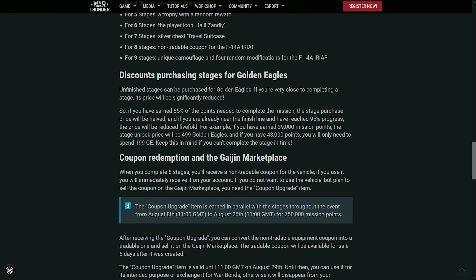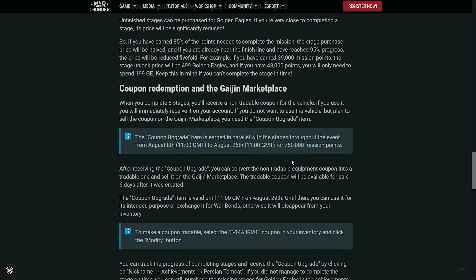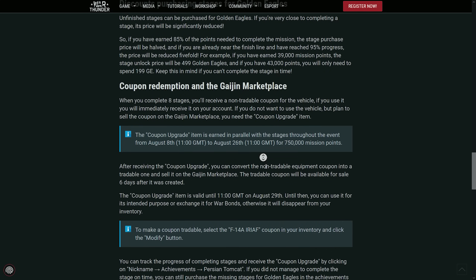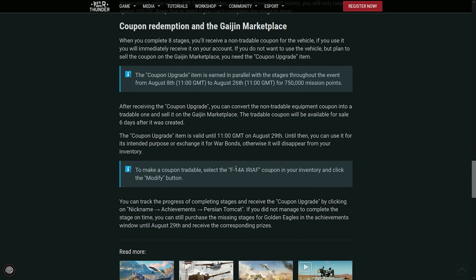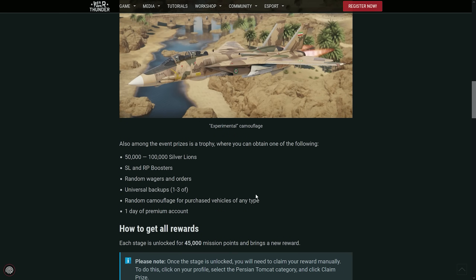Of course you can have a discount, as always, if you get very close to the required number of points — you can buy it for fewer Golden Eagles than the full 999. And of course the coupon for selling requires the normal 750,000 mission points. I still think it's too much, but if you want to sell this vehicle you need 750,000 mission points throughout the whole event. This will probably be a very expensive vehicle on the market, to be honest.